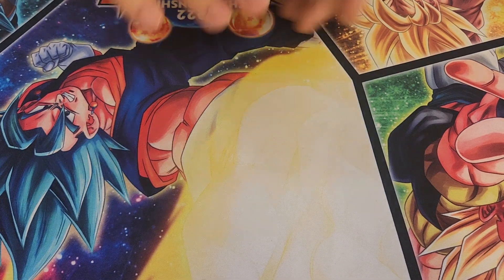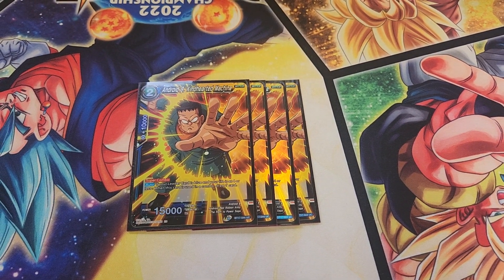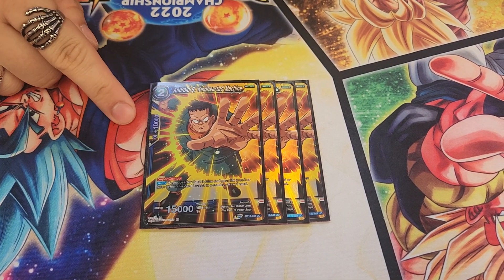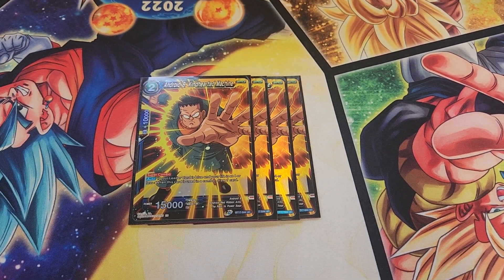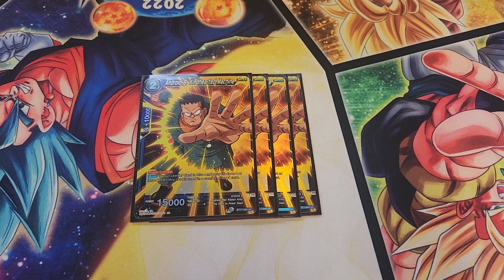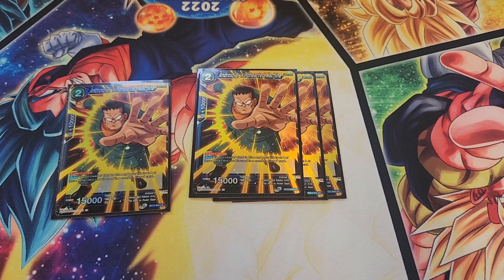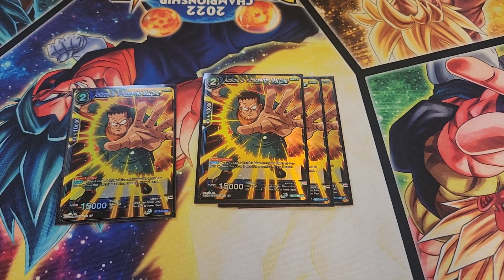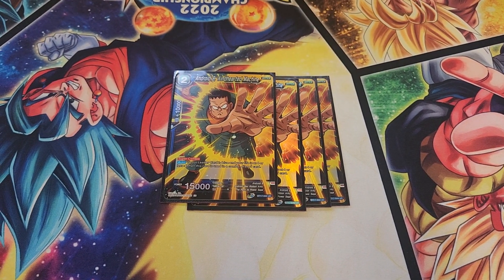Then we have the super combo of choice for the deck — four Android 8s. It's a blue Android, so it's searchable. When your life is four or less, which you want to get to pretty quickly, it's a 10k combo that draws a card. Notably it is active as a 10k even if you are above full life — which you will be a lot of the time, especially if you awaken and then play your Android 21 Secret Rare and go back up to six.